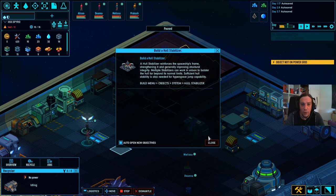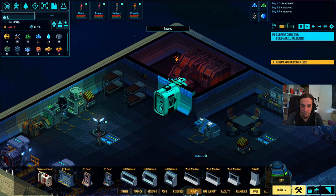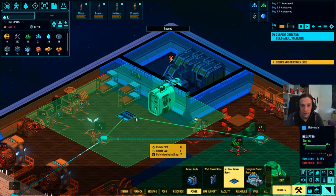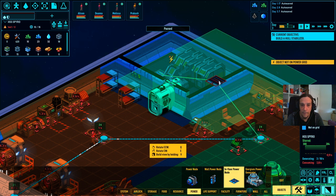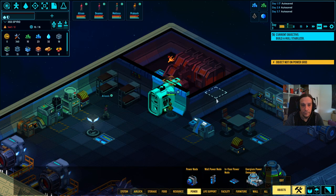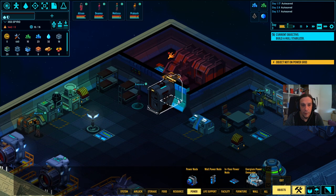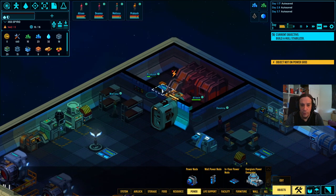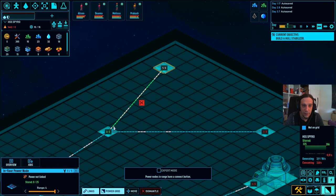Build a hull stabilizer - it reinforces the spaceship's frame, strengthening it and generally improving structural integrity. We need it also for hyperjump capabilities. Hyperjumps - now we're talking business! This doesn't really look like a professional spaceship yet, but it sure looks like a place where we can do our thing.